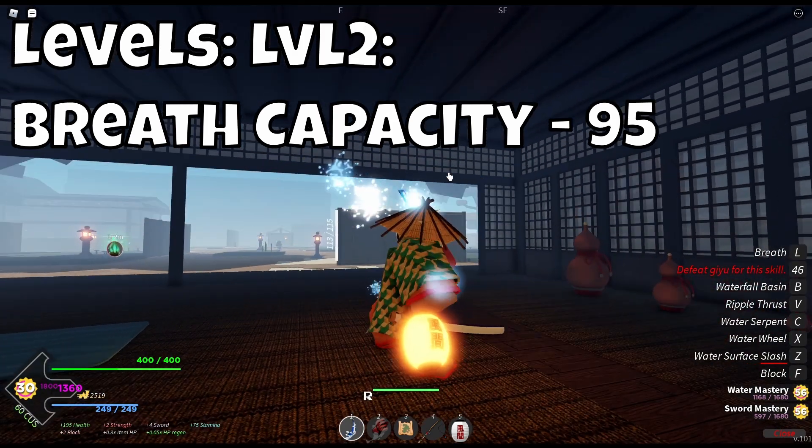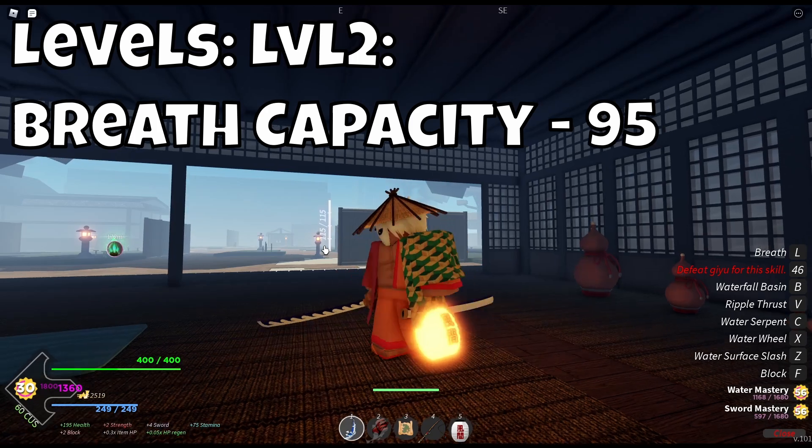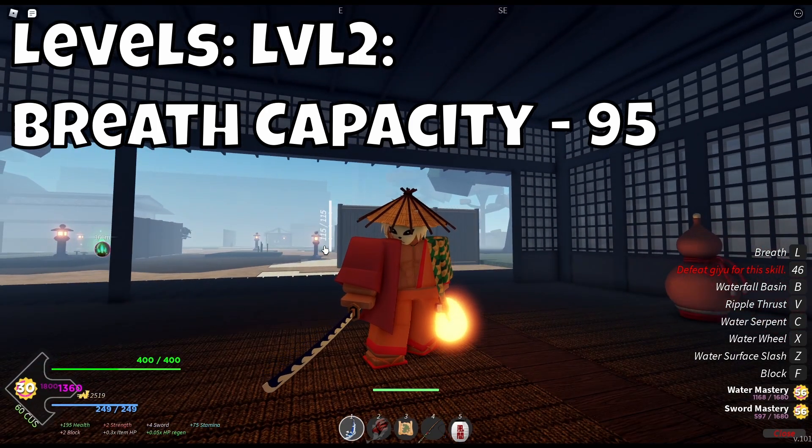Next is level 2. At level 2, your breath capacity will increase from 75 to 95, and once you breathe manually, the breath won't go down. This is actually extremely useful, although you do still breathe manually.